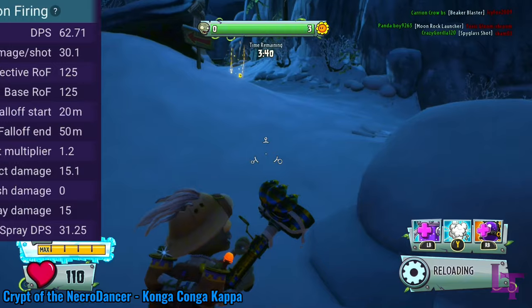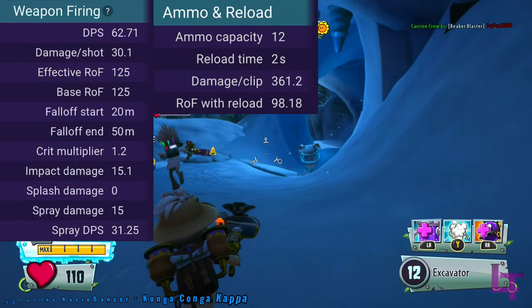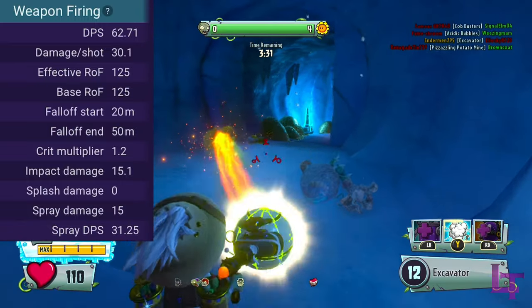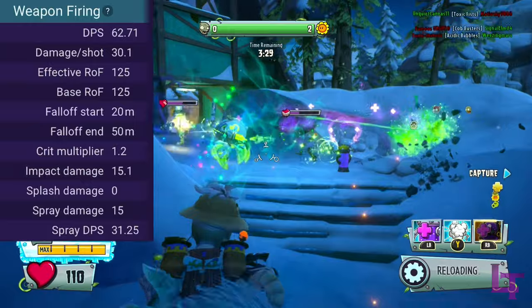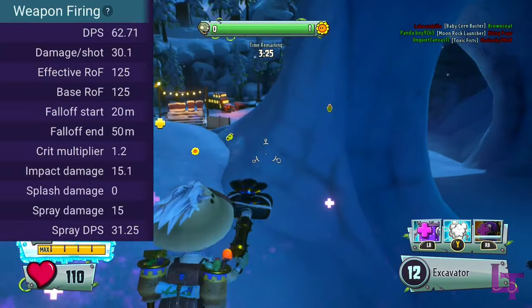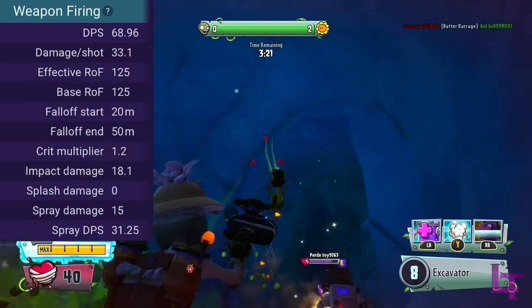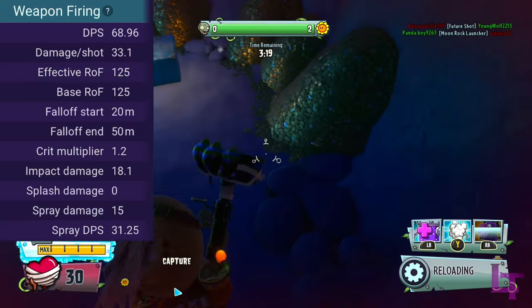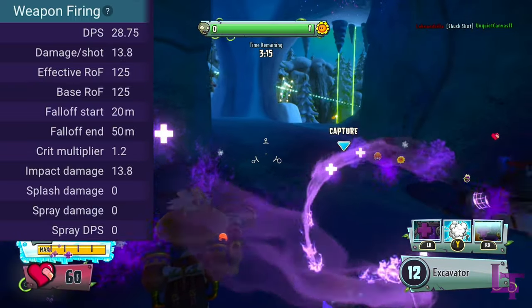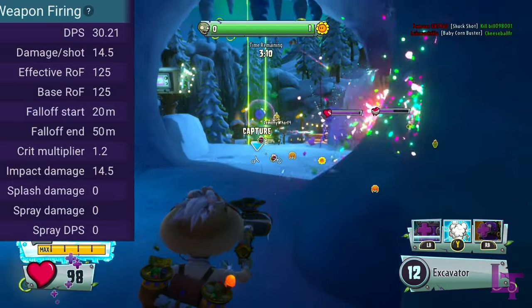The weapon fires at 125 rounds per minute and has a massive 12 ammo per clip before needing a 2 second reload. Each shot fired can deal a total of 30 damage, with 15 from the projectile and another 15 from the spread. The projectile can also land critical hits, increasing total damage to 33. However, the spread only has a 7 meter range, and the weapon does have a bit of drop off, going down to 12 damage for a normal hit and 14.4 for a critical hit.